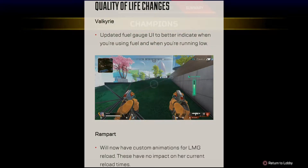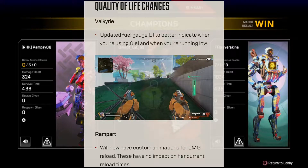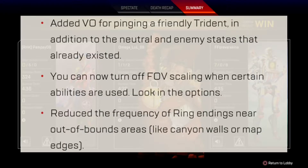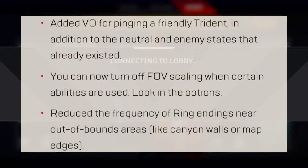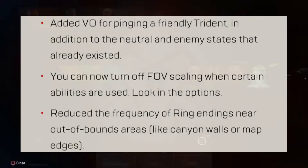For quality of life changes: Valkyrie's fuel indicator has been improved to be more visible. Rampart will have custom animations for LMGs. Voice lines have been added for ultimate status, replicator, and trident status. You can now turn on FOV scaling when abilities are used, such as Octane's stim. The frequency of rings near out-of-bounds areas has been reduced.